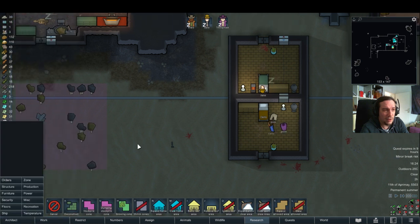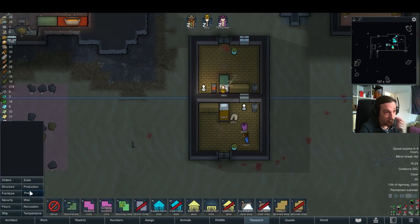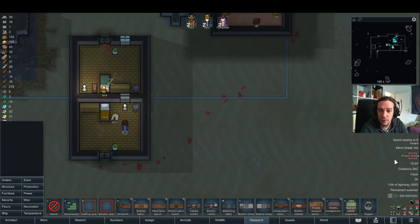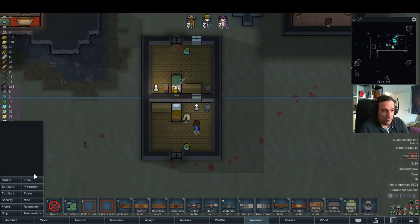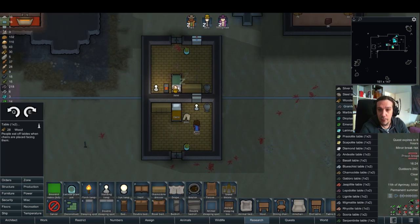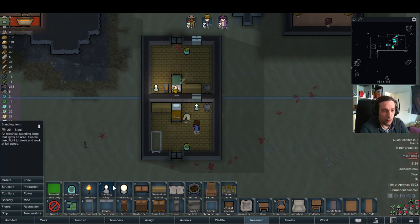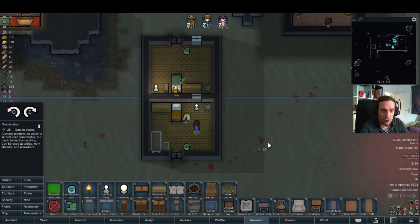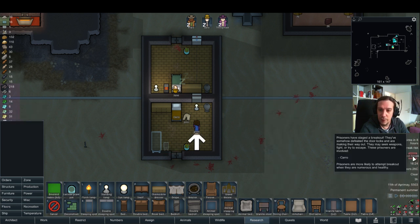We're not having tables in here — not so much of a problem for the other guys, but for Karo it is. First off, I want to drop down a table here before I forget about it again. I have so many different stones at my disposal.